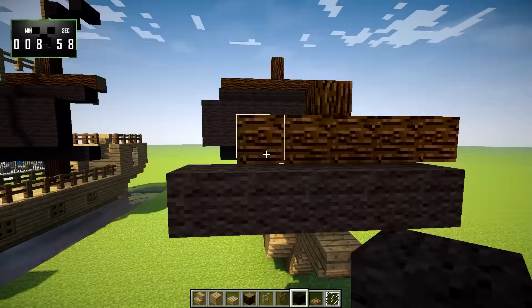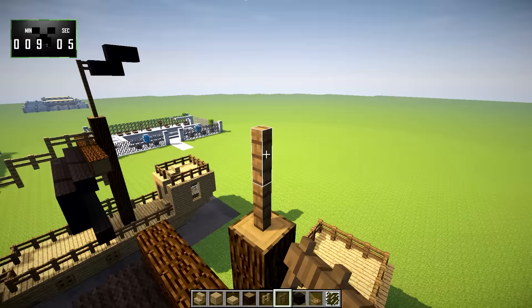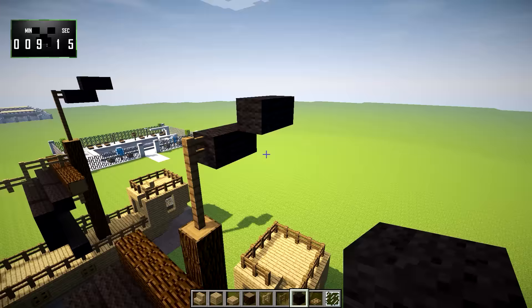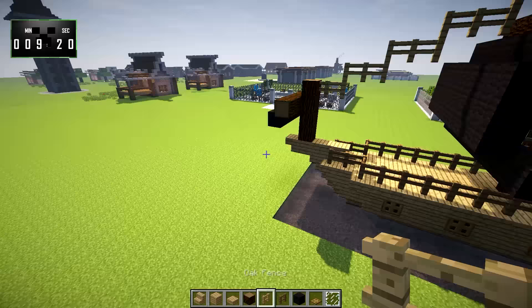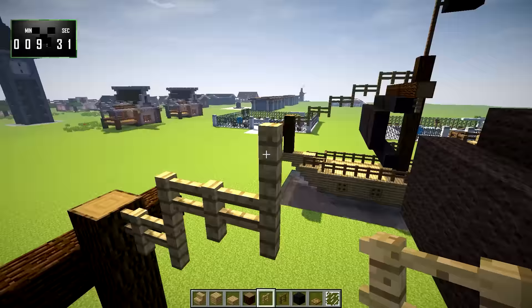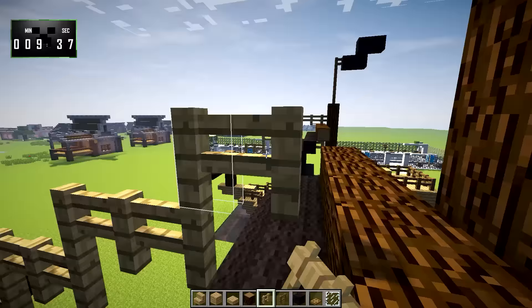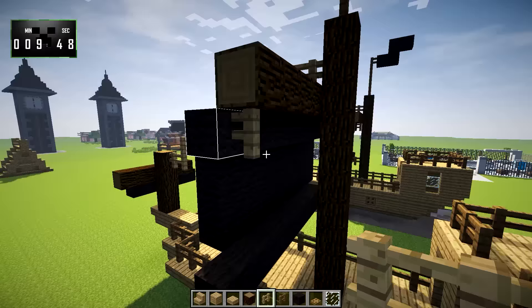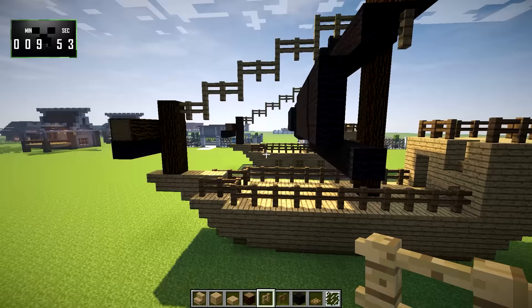Up here, we're going to take spruce fences and go one, two, three, then one, two, and then one, two — and delete that block — so we get our little flag up there. Starting right here, we're going to go one, two, up — with oak fences, because they look kind of like rope — and repeat that pattern up. I think 'lashing' is the proper term, though I'm not super up to date on naval terminology. We'll put a couple in the corners and one right here as well, to make it look like the sail is connected.